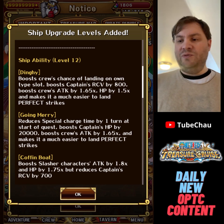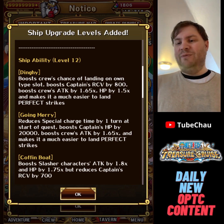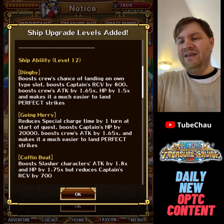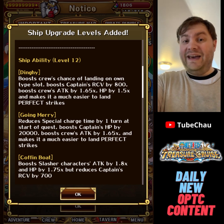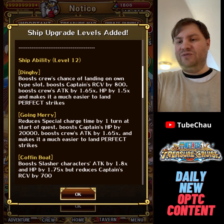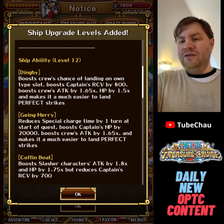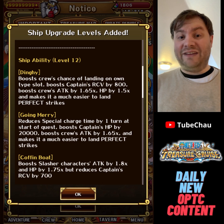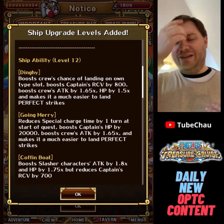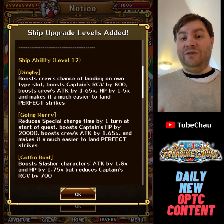Coffin Boat, which is the Mihawk slasher boat, now gives slasher characters a 1.8 times attack boost, 1.75 times HP boost, and reduces captain's recovery by 700. That's actually very interesting. Sadly being mono slasher holds it back, but it really has a niche now where you can get both high attack and incredibly high HP boosts. Usually reduced recovery doesn't really matter too much, so it works out.